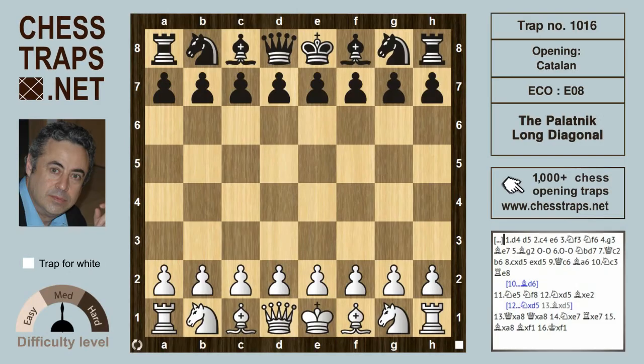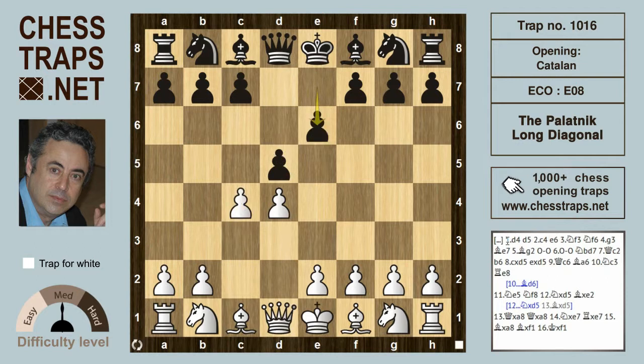This trap in the Catalan is called the Palatnik long diagonal, taken from the game Palatnik against Valenice in 1992. It starts off as a Queen's Gambit: d4 and d5, c4 — black declines to take.